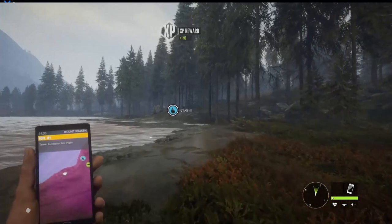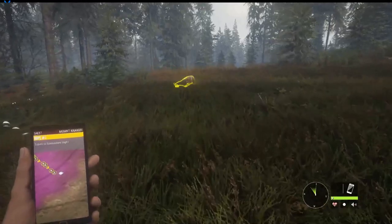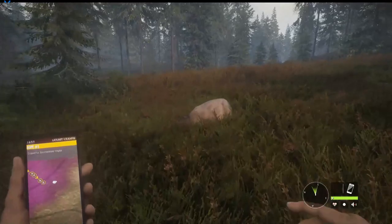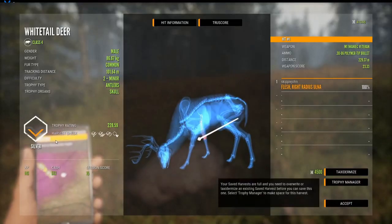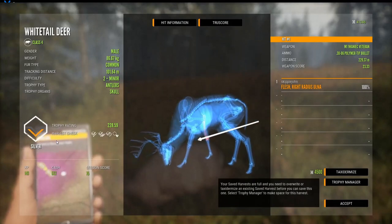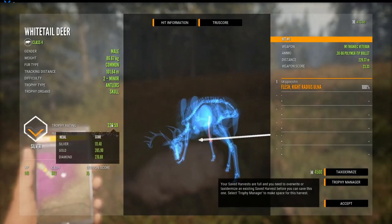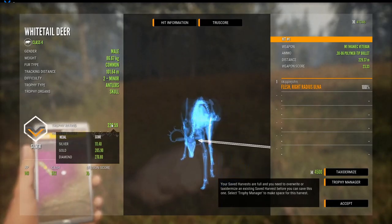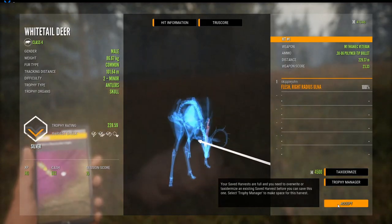It looked like he did a U-turn and came back — probably shot him in the leg. Yep, right radius — a trophy rating of 228, so it would have been a gold easily but it's a silver. $522.